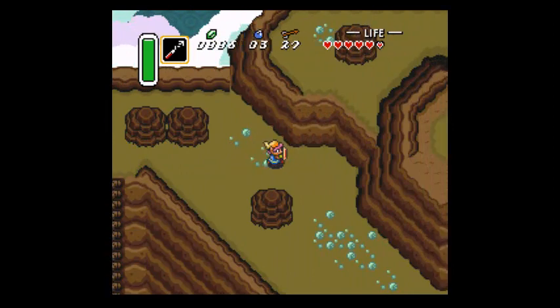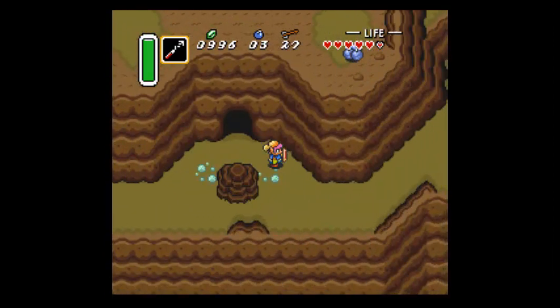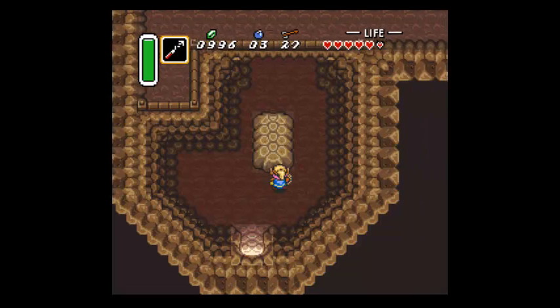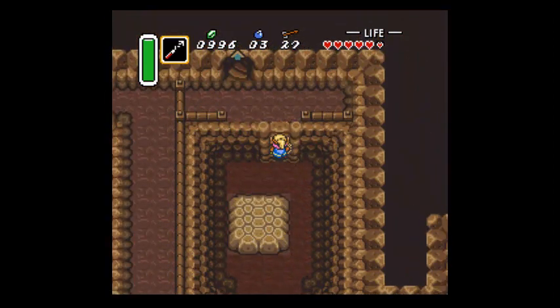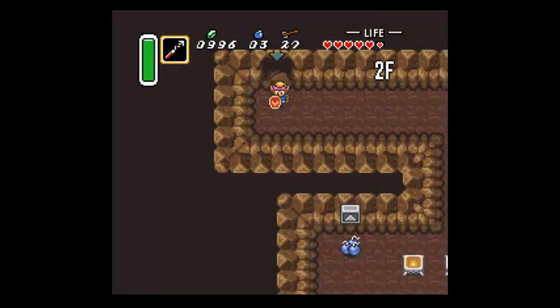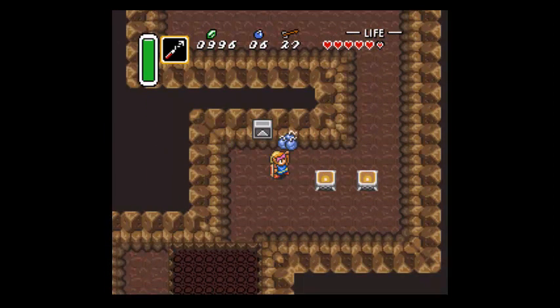But if it's not, then we'll probably have to go into Zora's River. And if it's not there, then we'll have to look for some other stuff. Directly south from the cave entrance - that's where the entrance is supposed to be. Three more bombs. Alright.